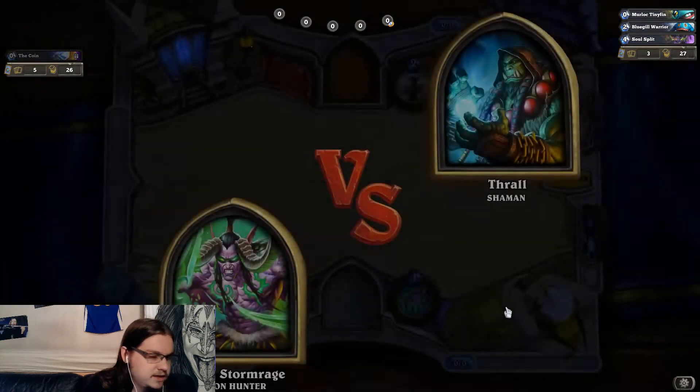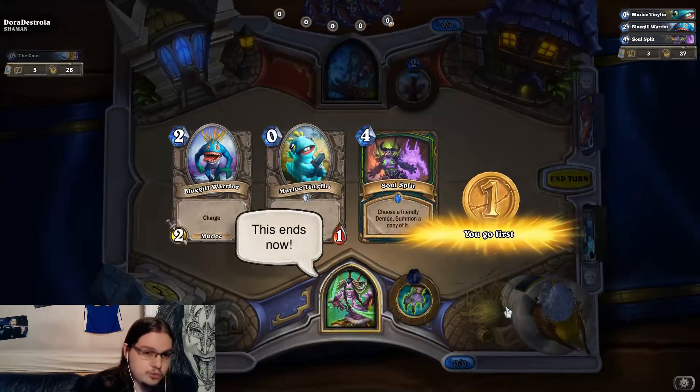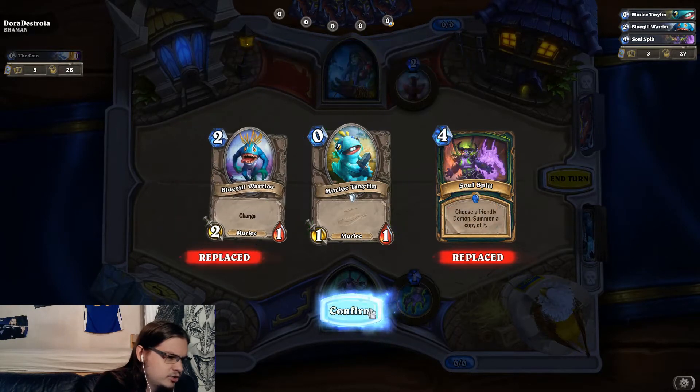I'm definitely gonna keep that Tiny Fin — that's gonna be very interesting. Soul Split is rough. It should be possible to get Amalgam, so you could potentially have demons, but it's a pretty useless card. Bluegill Warrior — it's not great, I'm gonna not use it. I hope to get a one-drop or a better two-drop.